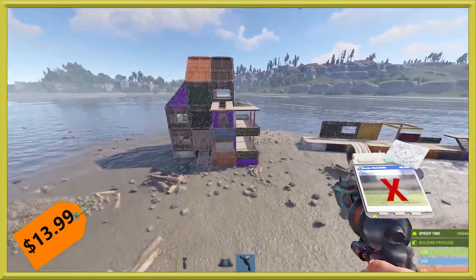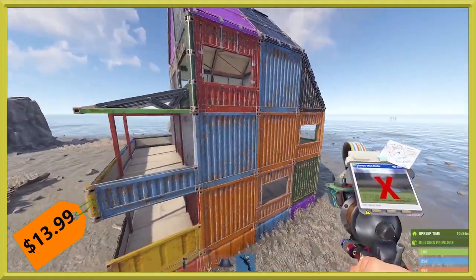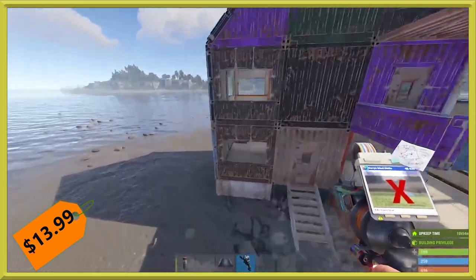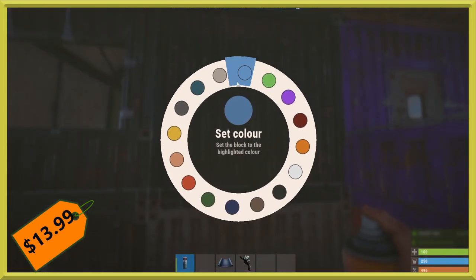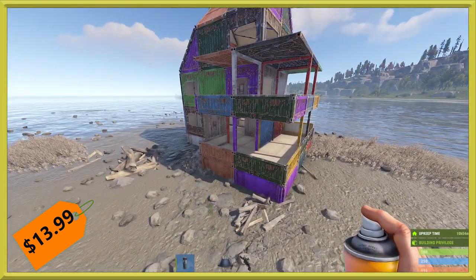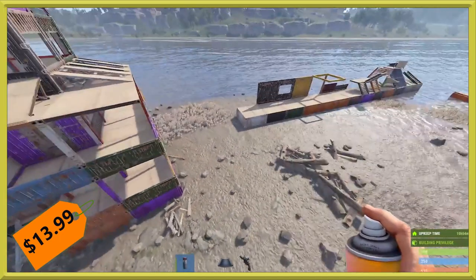The container skin is the newest skin that has popped in, and it is for the sheet metal building tier. As you can see, it comes in many, many different colors — 16 colors to be exact. It's the new building tier skin. You can make your whole house the same color if you want; you just pull out a spray can and there's your color wheel. You can make everything green and start going from there. It's a really cool concept. I know a lot of people hope the Adobe skin would have gotten some other shades, but I'm excited to hope other skins have a similar concept in the future.